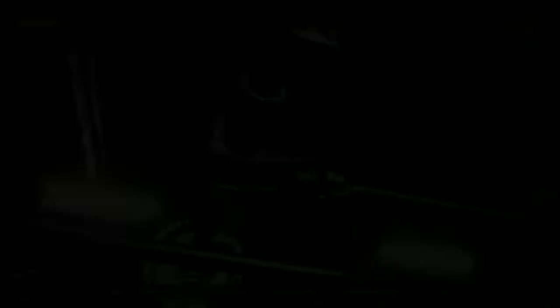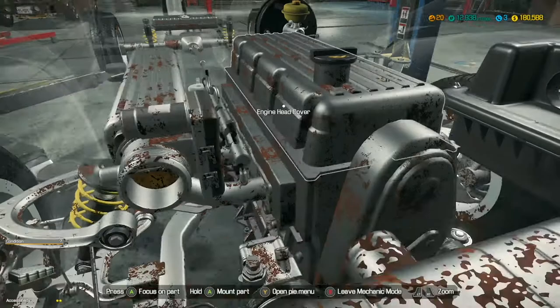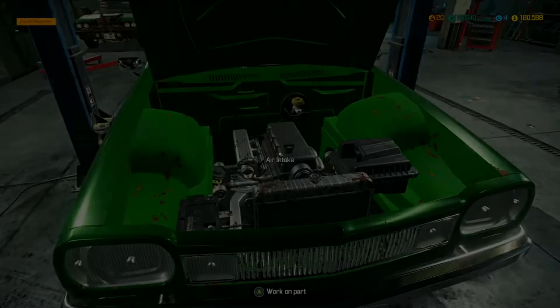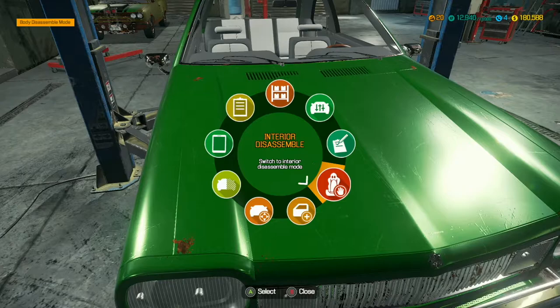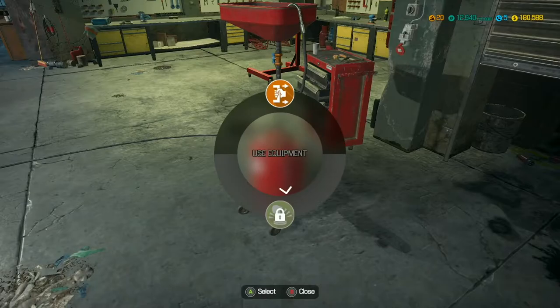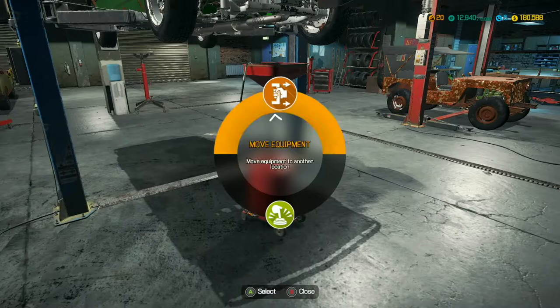Put that on there, lower this down. Let's see if we can take it over to the test track. Nope, okay, we still can't start the engine. We might as well get back to it and do the oil drain, get that part started. I don't think I'll pull the engine out for this one. Lower back down — it's probably timing related, or it could be spark plug wires.